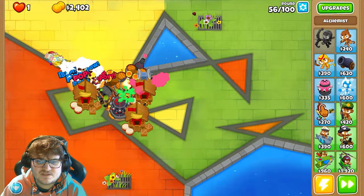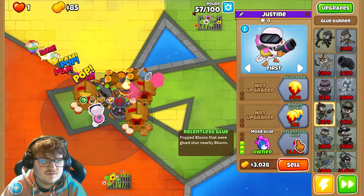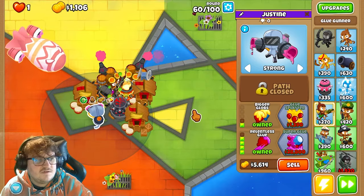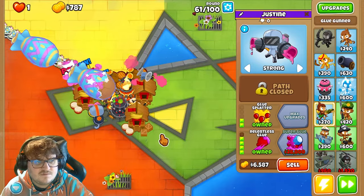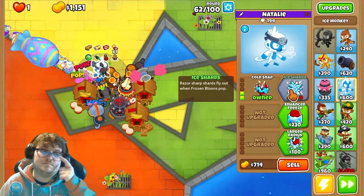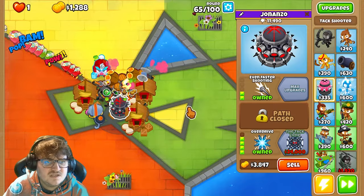The next thing we want is the glue gunner, going the bottom path. This got really, really cheap. You can turn this one to Strong targeting. There we go on the glue monkey. And we want one last one — that will be this guy here.